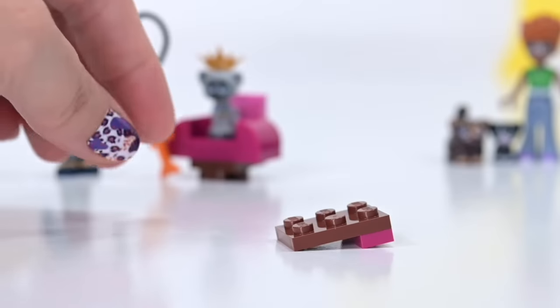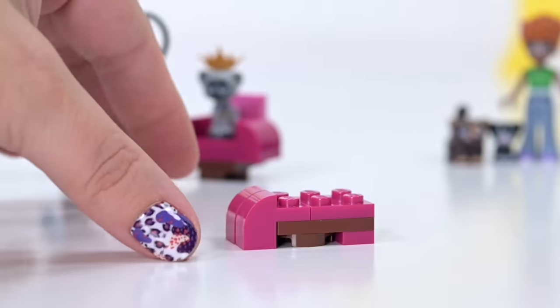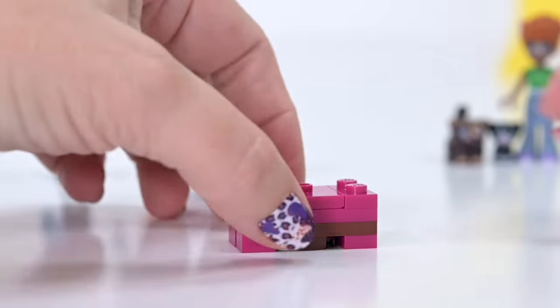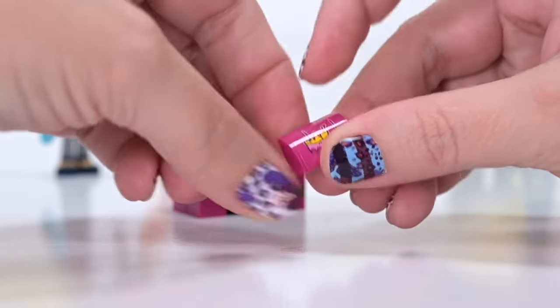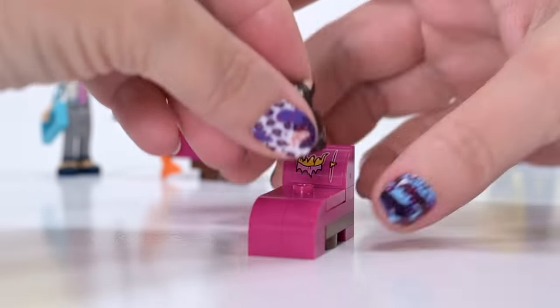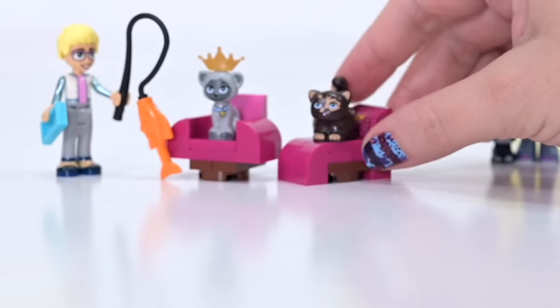Let's put Gertrude on here - Queen Gertrude on her royal chair. We get another chair, a different variation, once again pink. Looks like maybe they had a set donated to the hotel - secondhand furniture from the same little lounge suite. This one's also got the same scratched-up upholstery. You can't have anything nice when you have cats - it's just how it is.